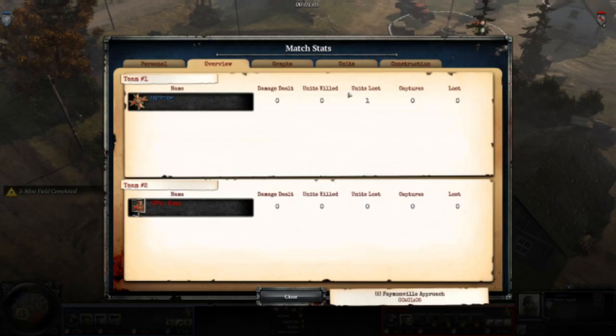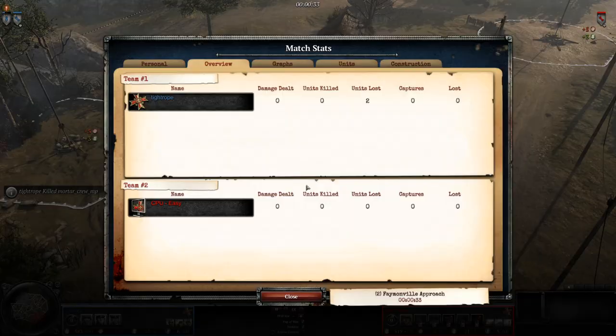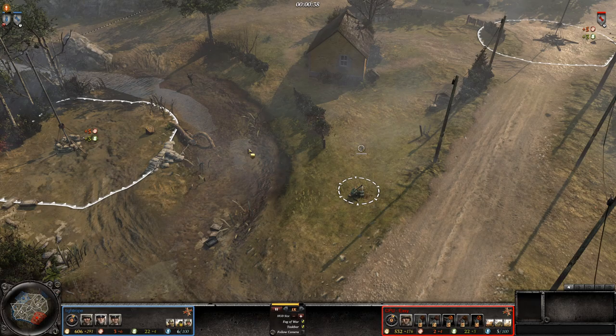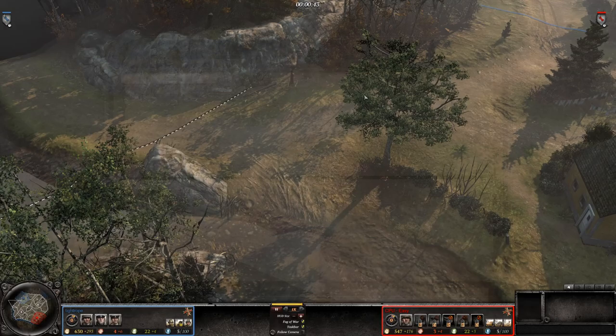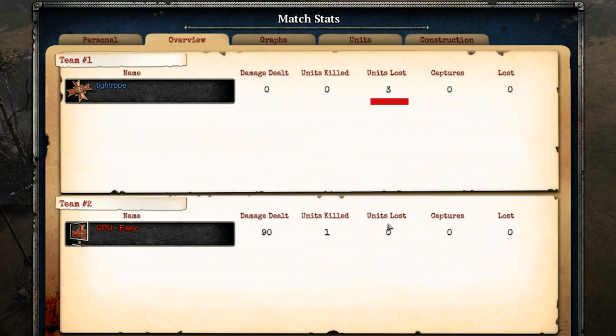Here's another case: a weapon team drops below the number of crew required to operate it. This instantly shows up as two units lost for me, even though the weapon team member is still alive and on the map. And nothing changes once he has completed retreating off the map. For that kill to register for the opponent, they have to kill the retreating model. And this also takes me to three units lost, so a team weapon getting decrewed counts as a loss itself.